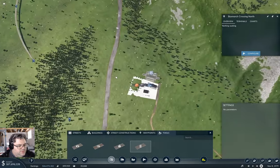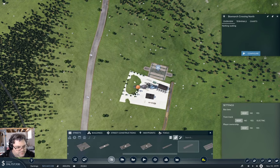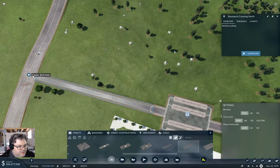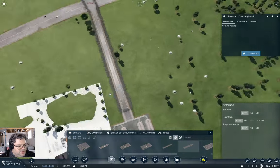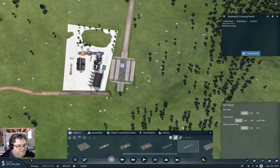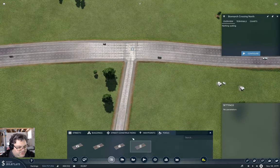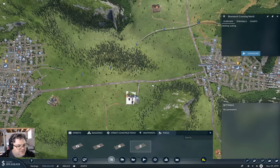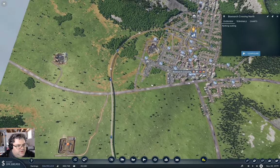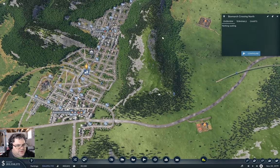I also need a road coming in this way. Again, with the traffic lights turned off. So I need to basically clone this over here and over here and up here.